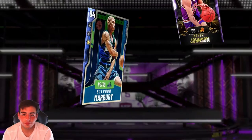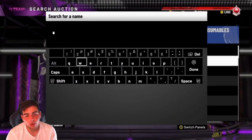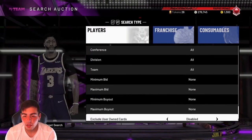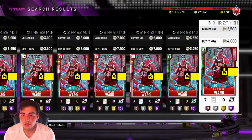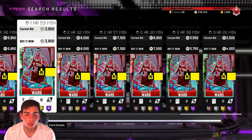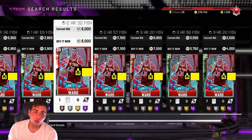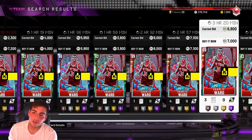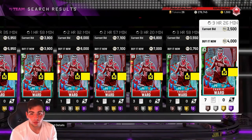Let me see if I can get a good example in this video. 7K, 3K — is that the cheapest one? 337, seven contracts — no, that's no good. You wanna try to find one with... so this is what I'm gonna tell you guys: you could buy a card that already has stats, which means you could buy a card that's almost already evolved to its next level without doing anything, just simply buying it off the auction.